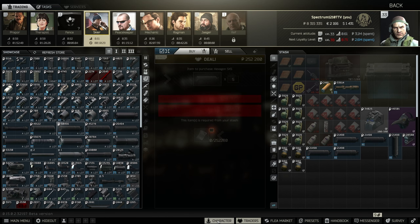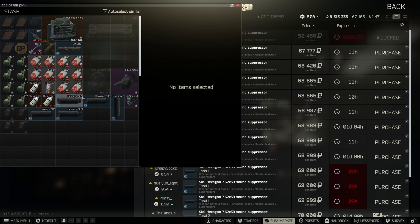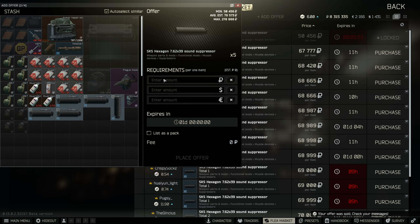Another one that's pretty expensive is from Skier — the SKS sound suppressor. It buys for 50k from him and you can sell it for 65k because it's a gunsmith part.